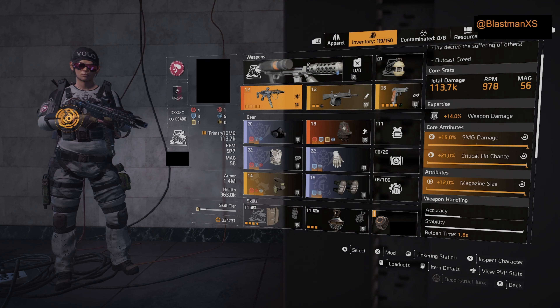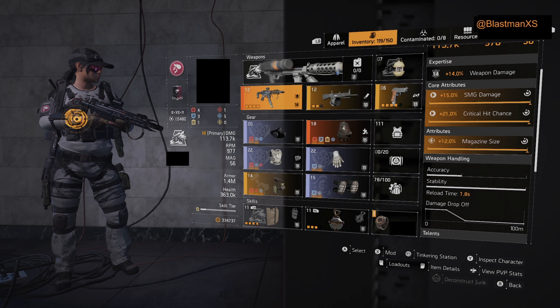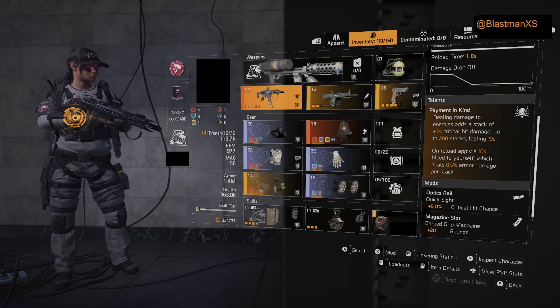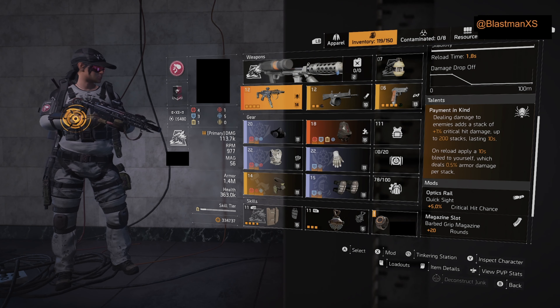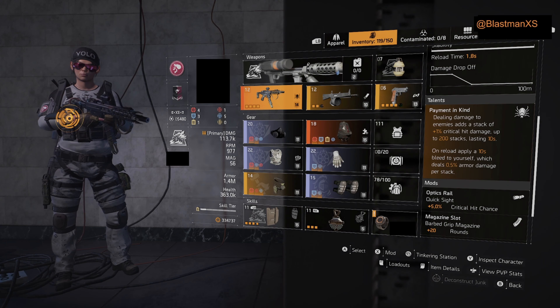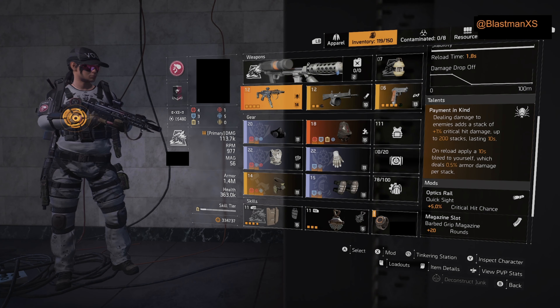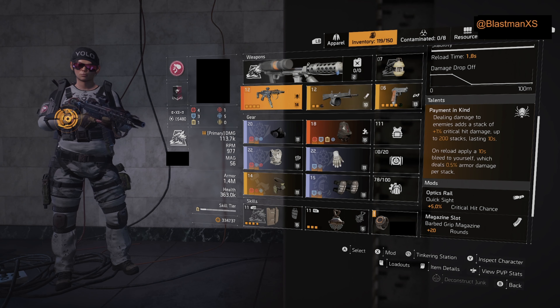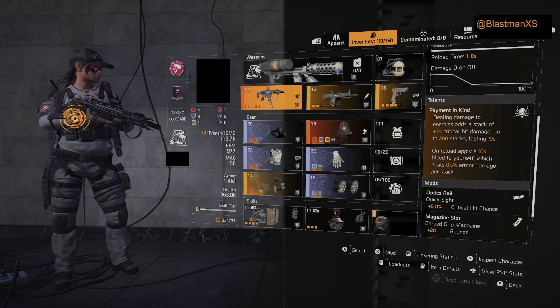SMG damage, crit hit chance, and magazine size. It has the talent Payment in Kind: dealing damage to enemies adds a stack of 1% critical hit damage, up to 200 stacks lasting 10 seconds — so that's up to 200% critical hit damage. On reload, it applies a 10-second bleed to yourself which deals 0.5% armor damage per stack, so we need bleed resistance.